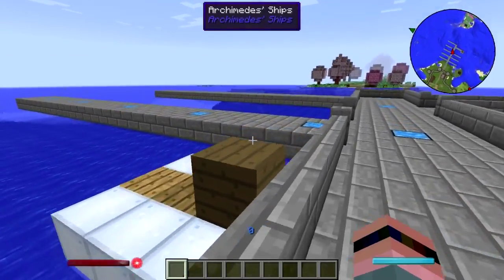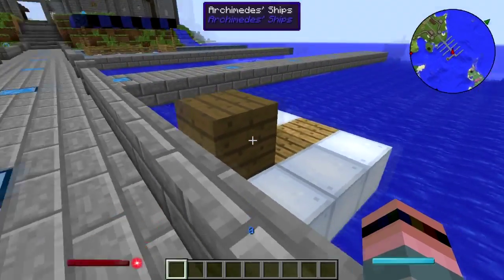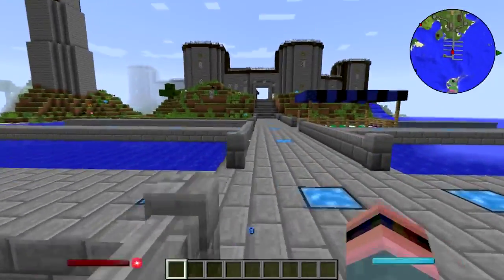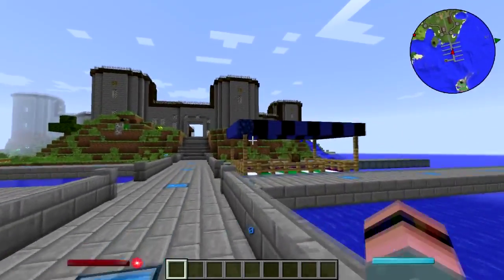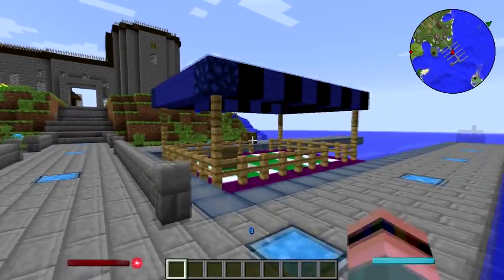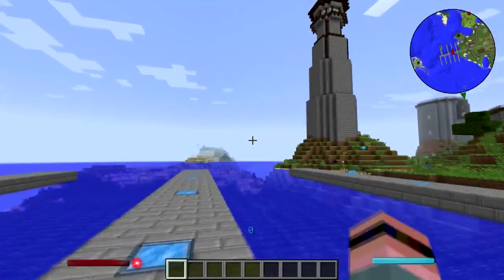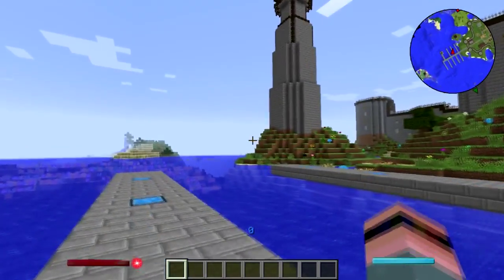This was the first Archimedes ship we built — the test boat, the Dinky Dinghy — and then of course the Imperial Party Barge, which ended up having a lovely sunroof because I screwed up and put the canopy on wrong. We have the lighthouse over here.